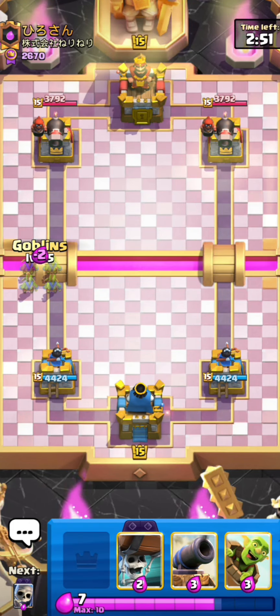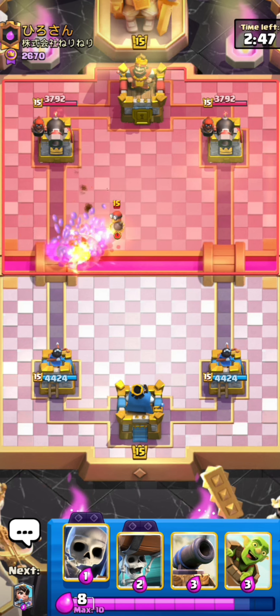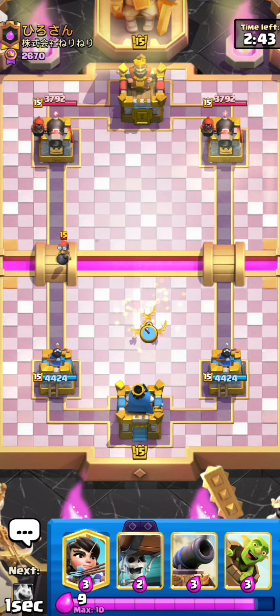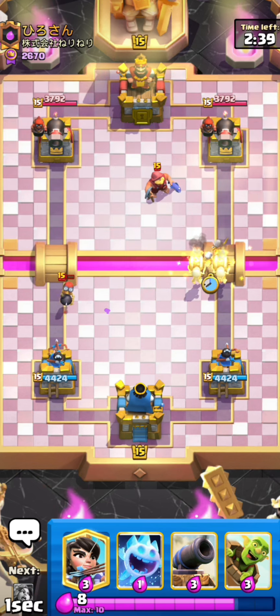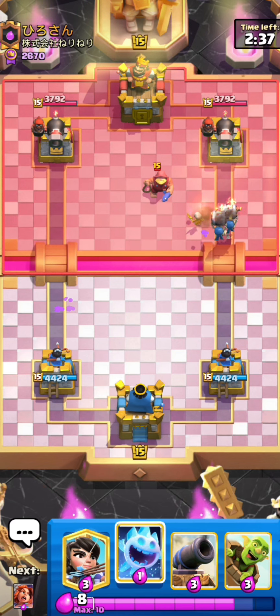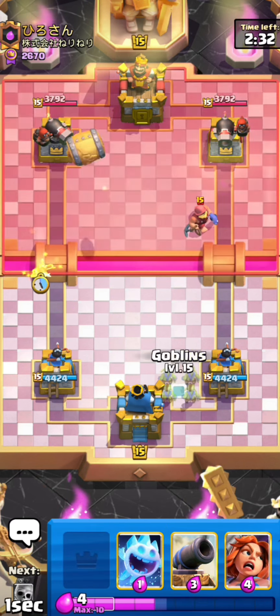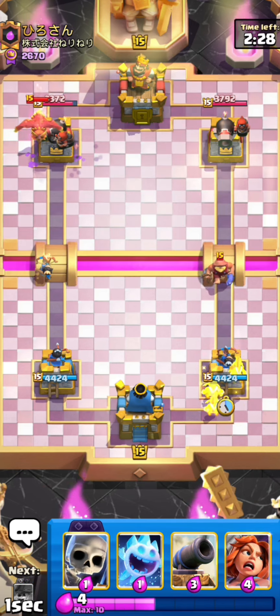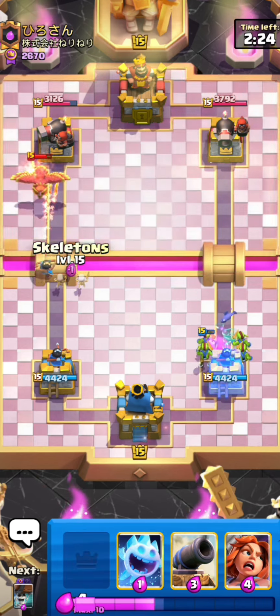Yo what's up guys, welcome to my new video, it's Hypno here. In today's video I'm gonna be playing a new deck that I just created. This deck costs 2.4 elixir on average, so it's quite similar to the decks I've been playing the past few days, but we only have one spirit right now which is the ice spirit.